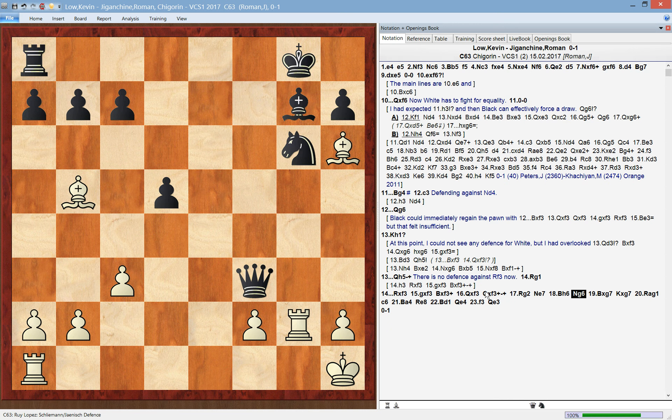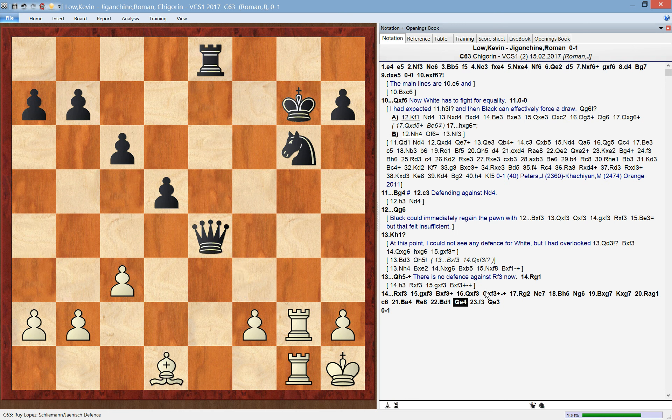The only counterplay white had was to build up pressure on the g-file, but black can easily defend against it — he effectively has a queen for a rook, so the game didn't really continue very long. There were a few more moves, but it was all very clear that black is completely winning. I hope this game illustrates the strong initiative that black has in the Schliemann, and that with natural moves white can very often get into a lot of trouble. Black's position is easy to play, and natural moves attacking the center, developing pieces, and putting pressure on the e-file and f-file can lead to quick success quite often. That's it for today, thanks for watching.